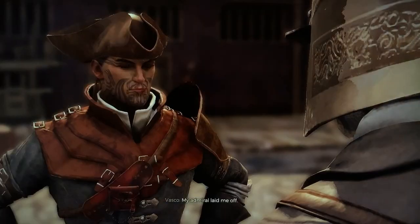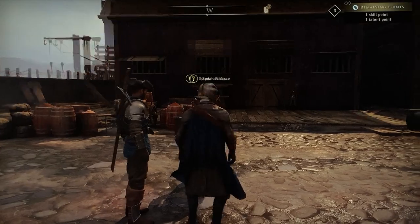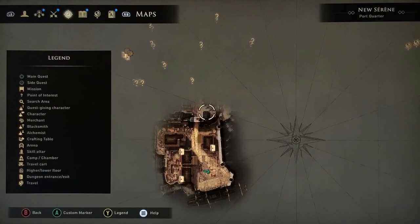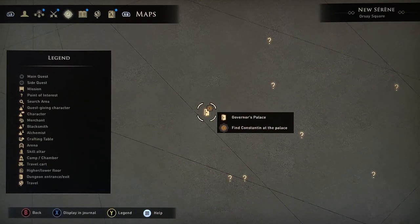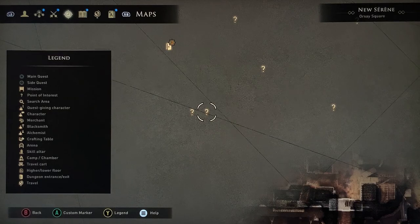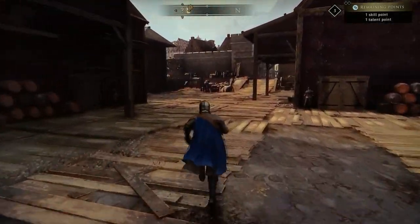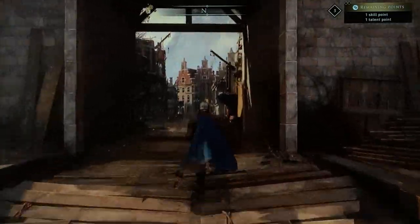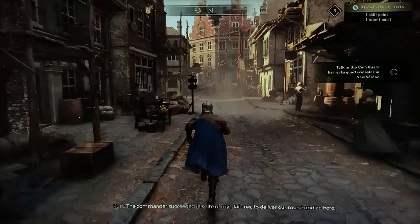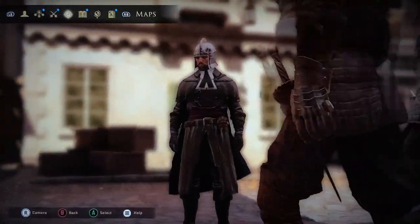Once it gets to the island you can skip the cutscene. It's going to make you switch that guy into the party — just do it. From here, go off the boat and run all the way down through this area. You can see I'm only level five and I have nothing before I do this trick.